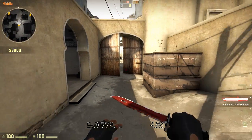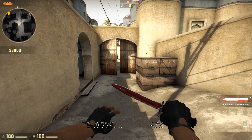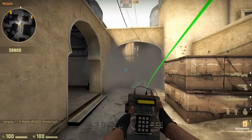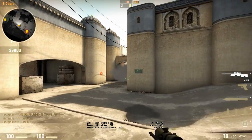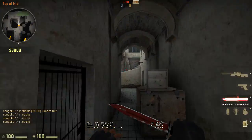The first one is about how they changed the smokes a while back and made them less wide, making this smoke pretty much useless if they have an AWPer mid, because they can just see through it like this.